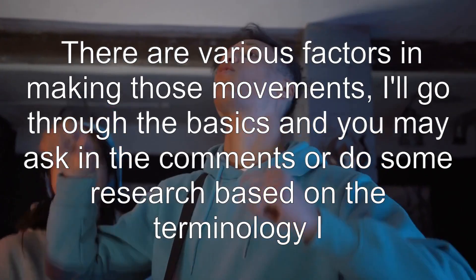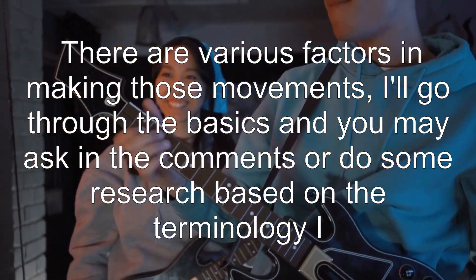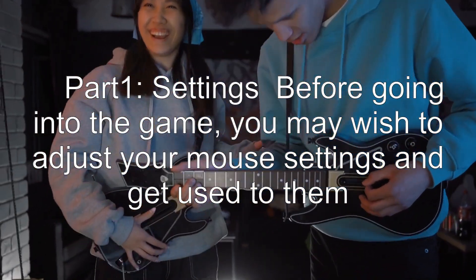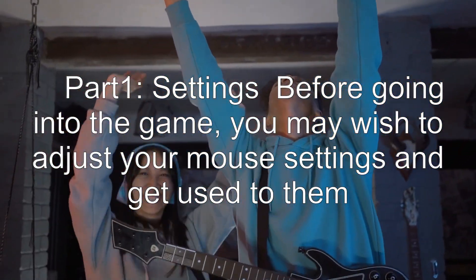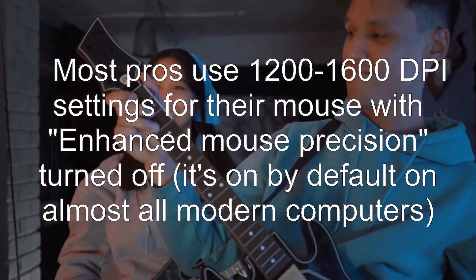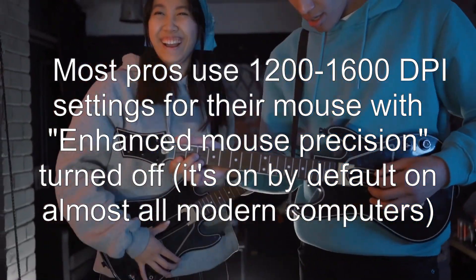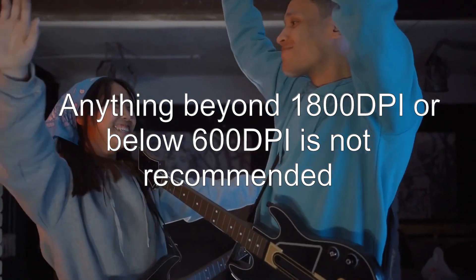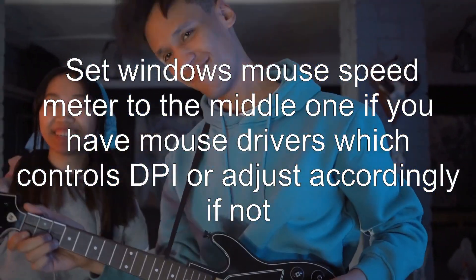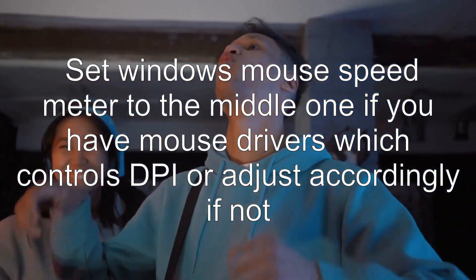Answer 2: there are various factors in making those movements. I'll go through the basics, and you may ask in the comments or do some research based on the terminology I use. Part 1: settings before going into the game. You may wish to adjust your mouse settings and get used to them. Most pros use 1200 to 1600 DPI settings for their mouse with enhanced mouse precision turned off — it's on by default on almost all modern computers. Anything beyond 1800 DPI or below 600 DPI is not recommended. Set the Windows mouse speed meter to the middle if you have mouse drivers which control DPI, or adjust accordingly if not.